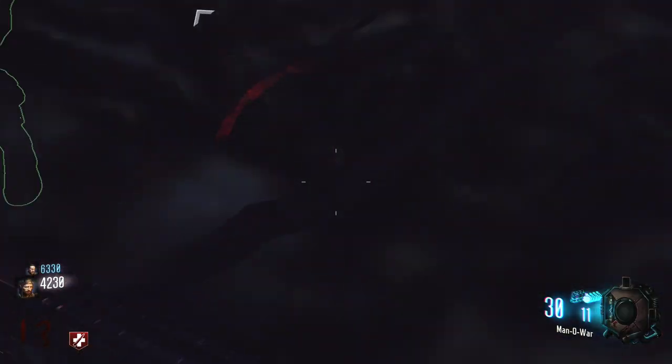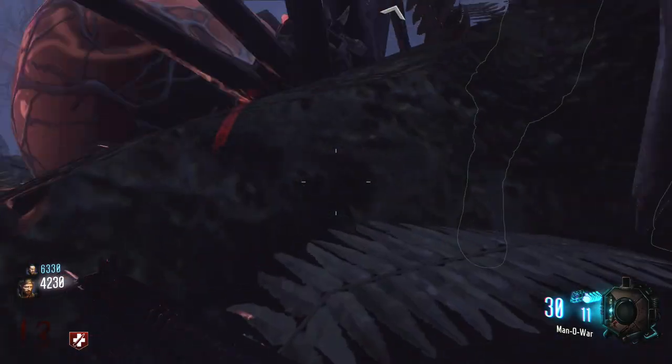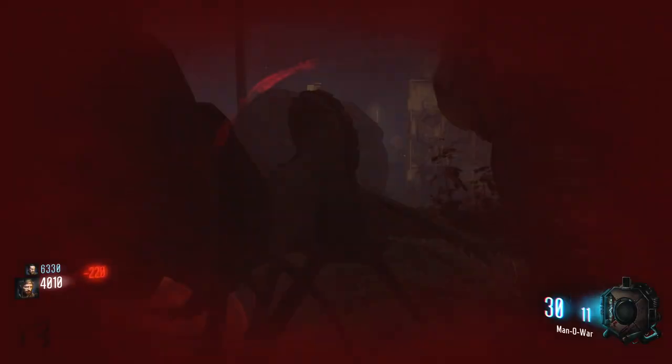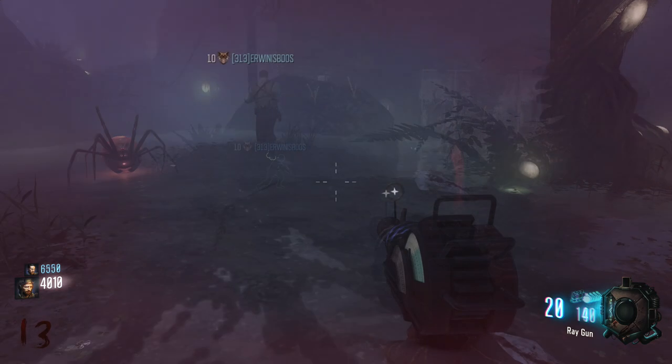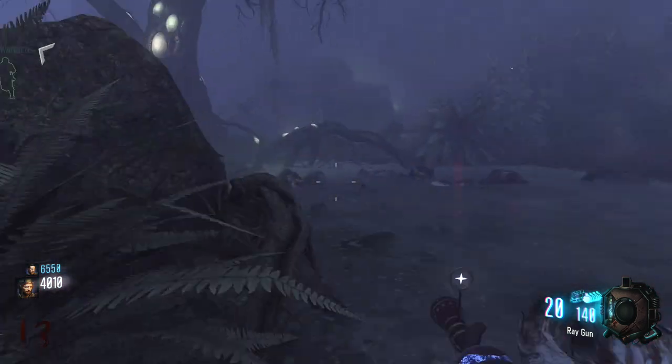I actually don't get it on this try — I just go partially under the map and then I die. But basically what you want to do is go in that corner and keep doing exactly what I did, and the zombie will eventually push you underneath the map.